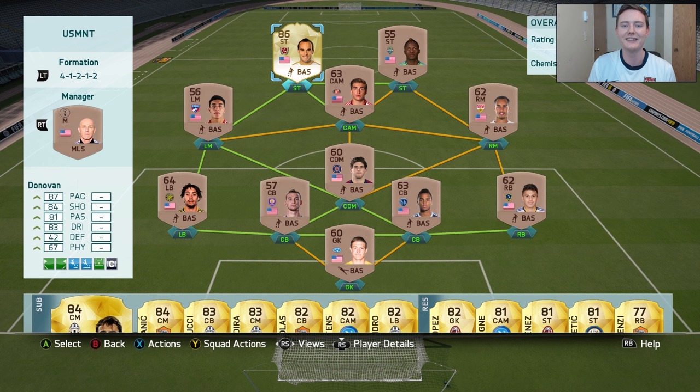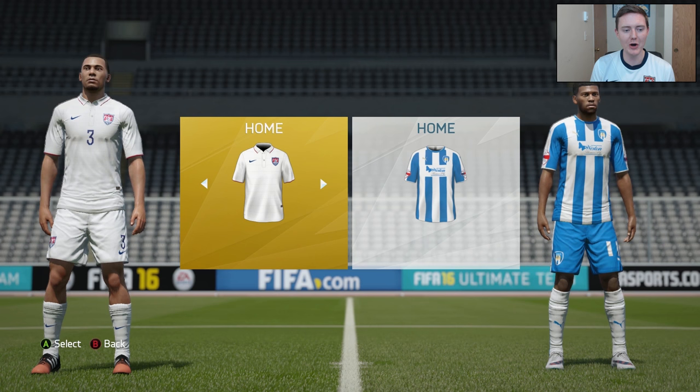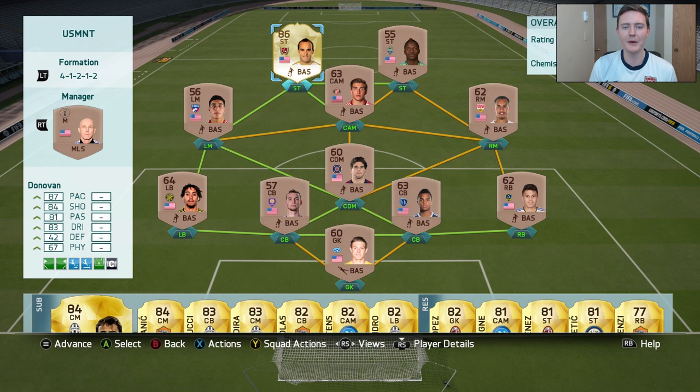In the previous episode, I asked you guys to leave any modifications to the rules you'd like to see, and you guys left a ton of comments. We're going to quickly go through those before we get into today's matches. First, I've changed our kits to the U.S. Men's National Team home kit as well as the away kit. The blue kit's pretty nice, so I'll probably be rocking that away kit for quite a few matches. We will be making a couple of changes to the rules. The first one is a sort of forfeit — if we lose a match, however many goals we lose by, that's the amount of players we have to downgrade in our squad.